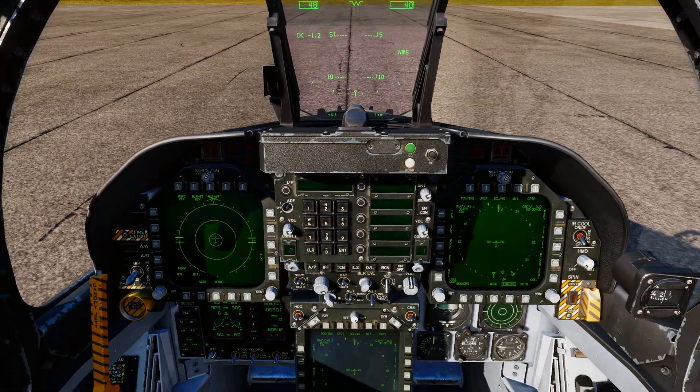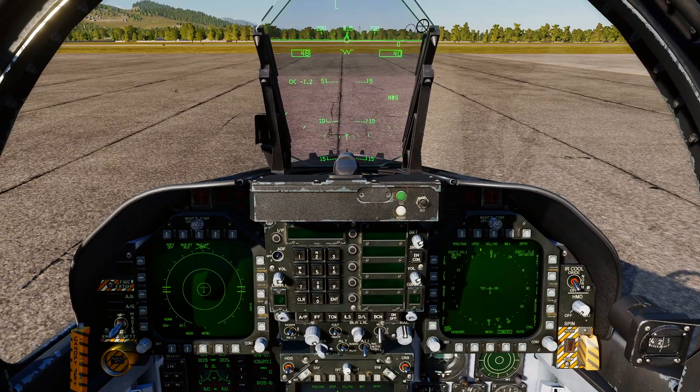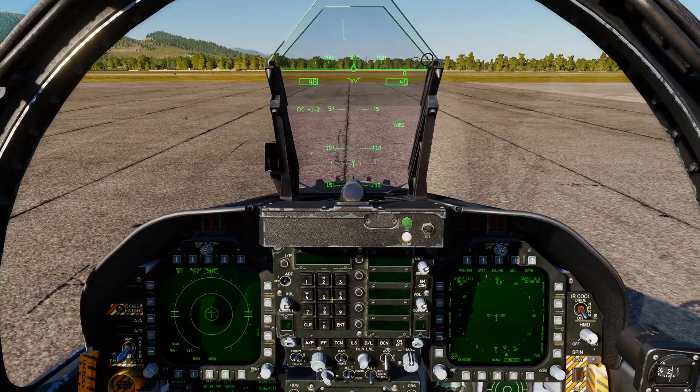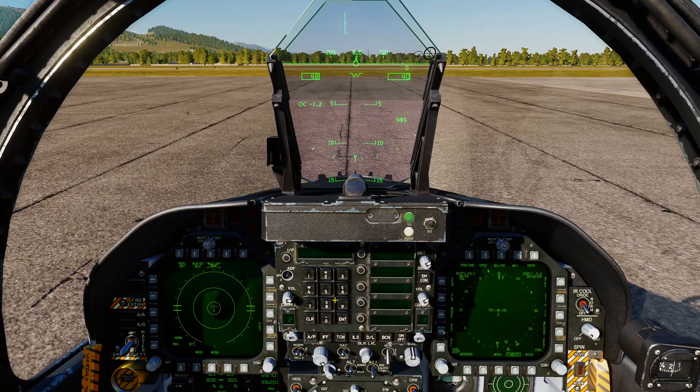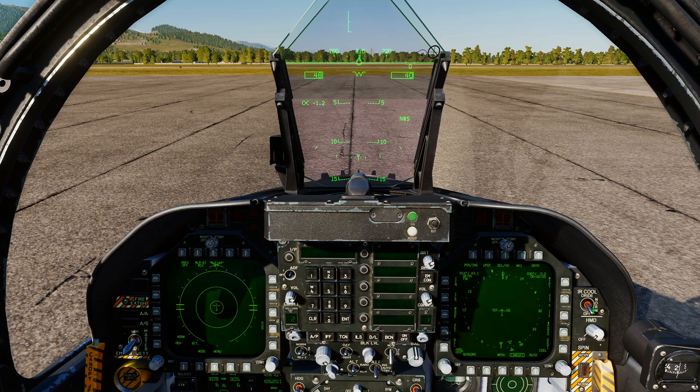Yet another tutorial. I'm trying to keep these nice and short and sharp — less chitchat, more information, that's the goal. So we're going to quickly run through waypoints, how to put a waypoint in the F-18 Hornet so that you can fly to a target area and do what you got to do.